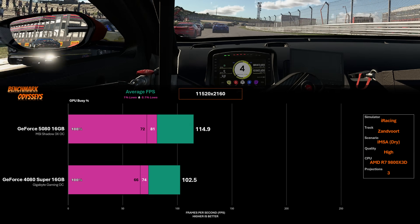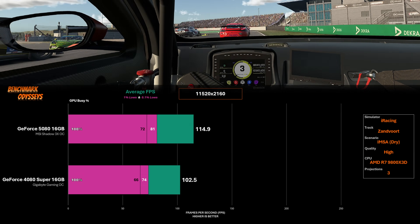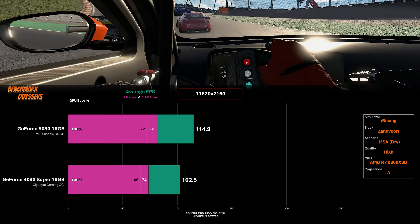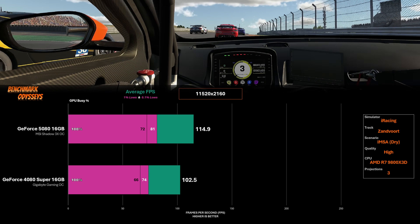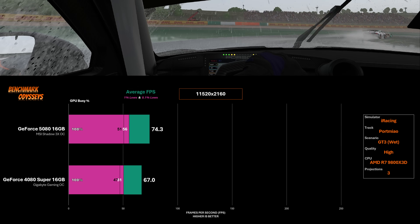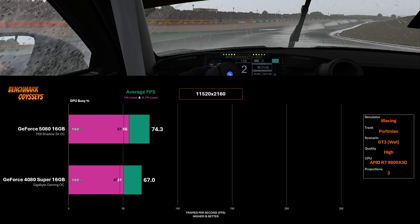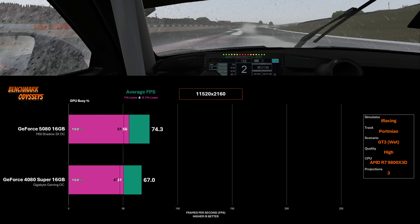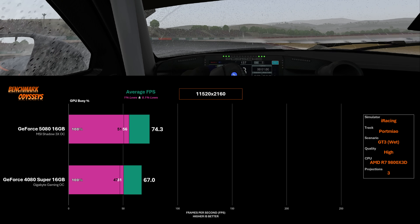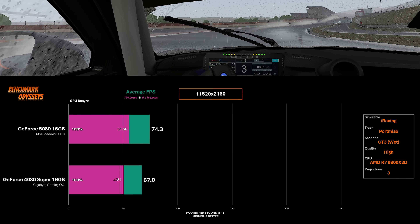Bumping it up to triple 4K, still at Zandvoort, the performance gain is 12% over the 4080 Super. I'm a bit disappointed — I thought the gains would be higher here. Jumping back into the rain at Algarve in the GT3 at triple 4K, the lead is about 11% for the MSI Shadow over the Gigabyte. I plan to dig a lot deeper into triple screen performance, but these are the preliminary results and I just wanted to share some of them.